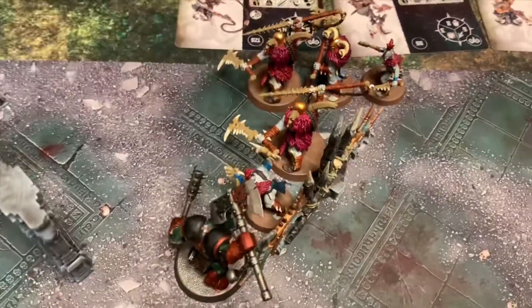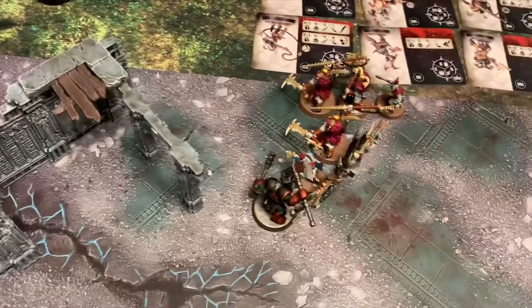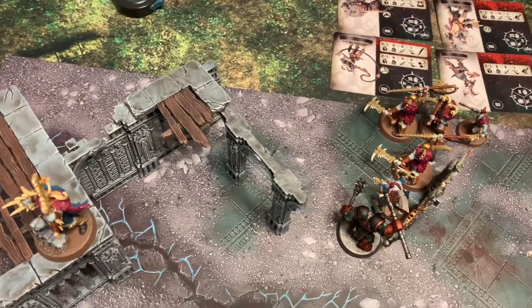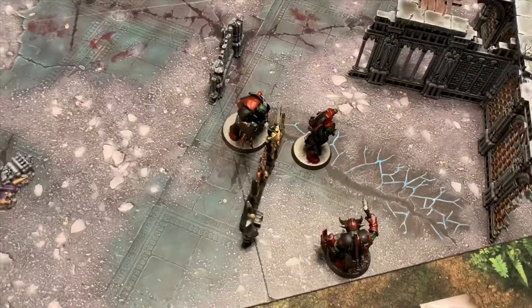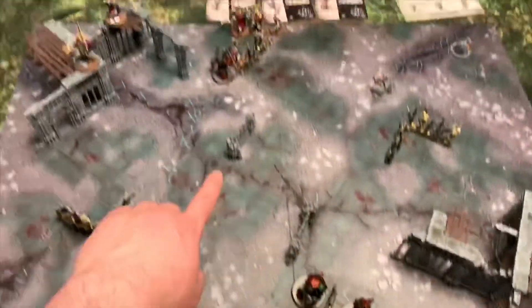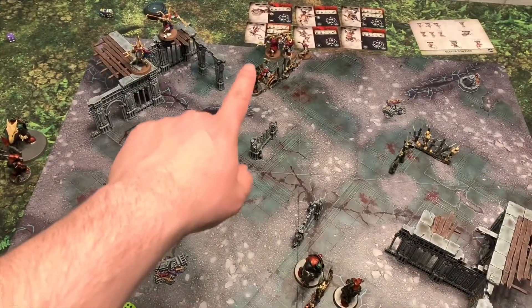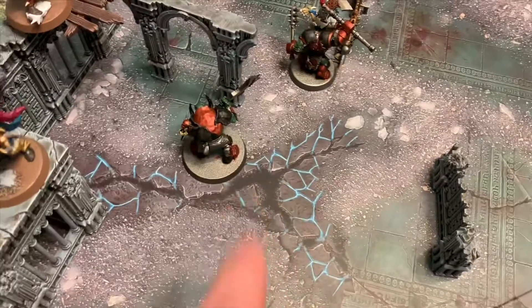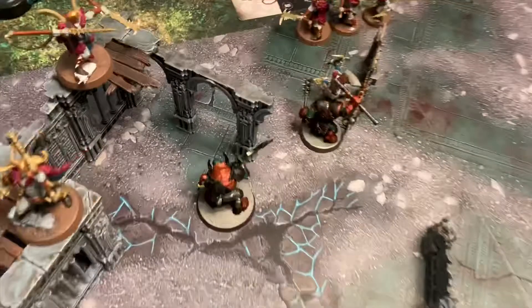Jess is going to use a double ability — Rush, the universal ability — and move her fighter up there. For my next activation I'm going to use my Gore Choppa and try a similar double move to get him over and start congesting that area, because I pretty much have to deal with those guys or I'll automatically lose. My Gore Choppa has a movement of three and got four from the Waaagh ability, giving him a total move of 14 inches to get into position on the platform.